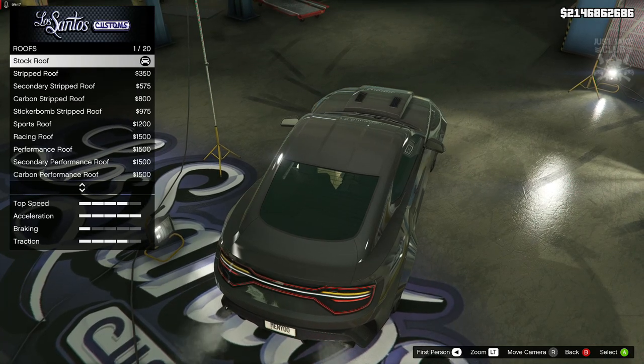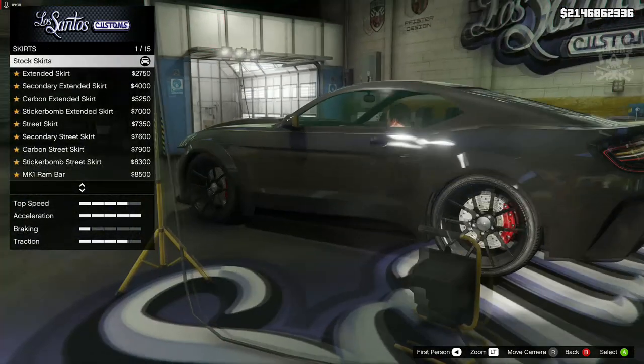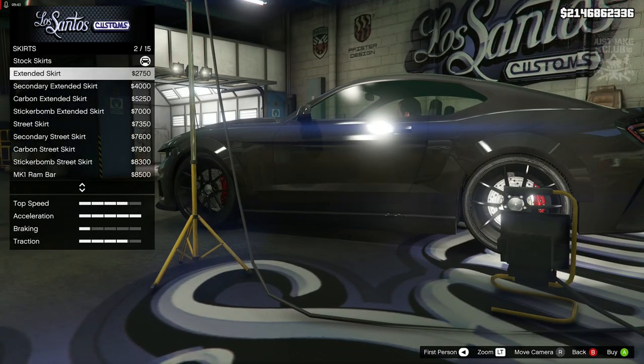The next category is the roof — go and grab the stripped roof. Next we've got the side skirts, and we're going to grab the extended skirts.